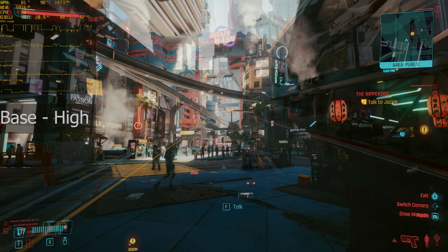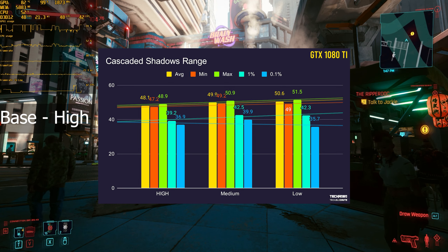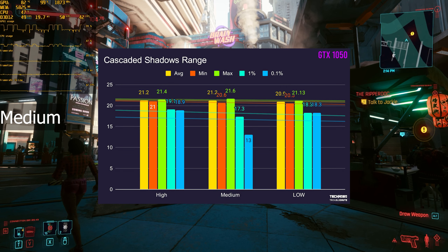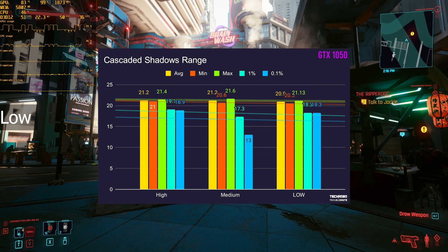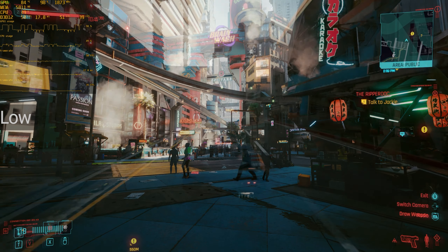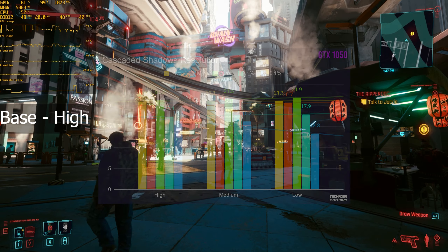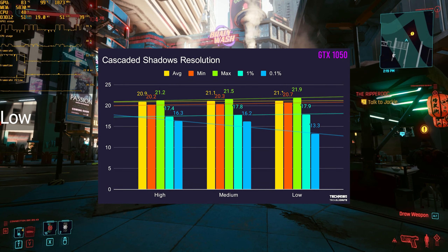Then cascaded shadows range — the lower you have this set, the better your performance will be. You'll gain about 3 FPS by lowering it from high to low on a 1080 Ti, and if you're using a lower-end graphics card, you won't notice any difference. For cascaded shadows resolution, you can expect about 1 FPS gain between high and low, and the same goes for a 1050.